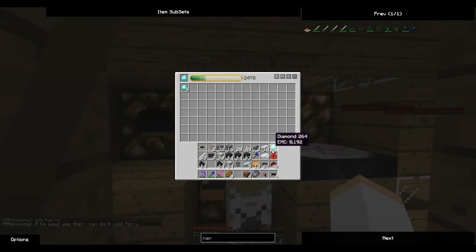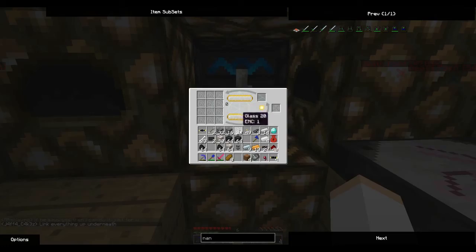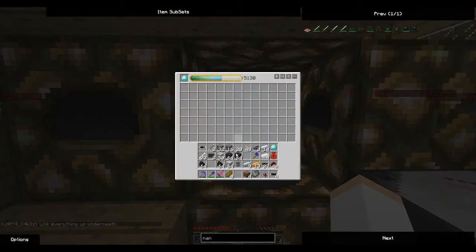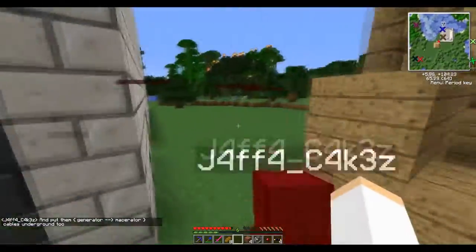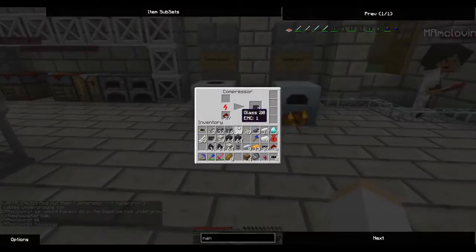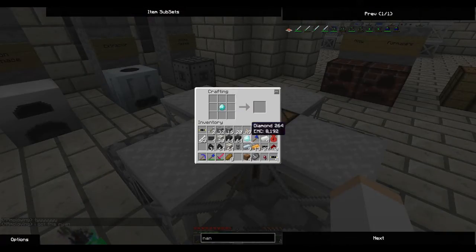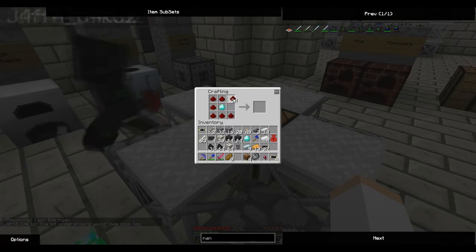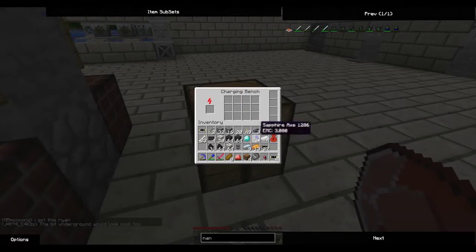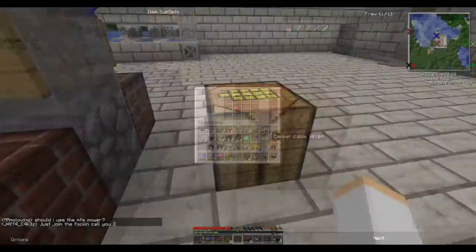I'm just going to casually wait until he moves away. I need some coal dust - I'll check that. I'm going to take two diamonds because I can. I'm not getting into their argument - they're silly. So I believe if I do this with some redstone I can make myself a crystal, and then charge it in the charging bench. God, this is going to take a lot of charge.